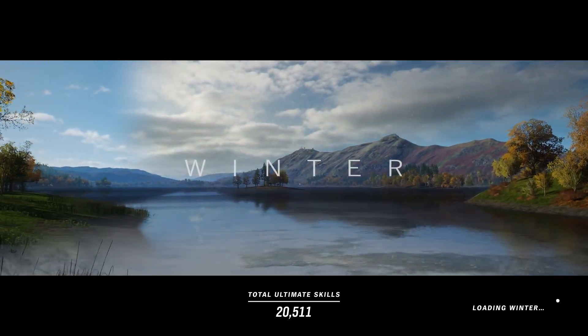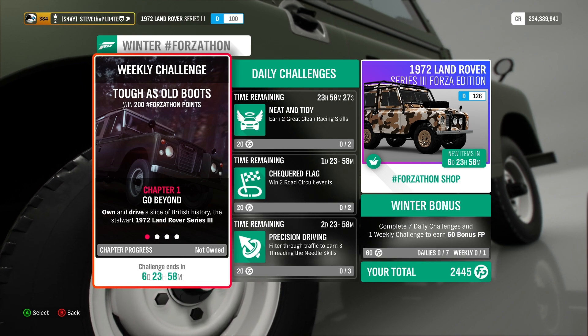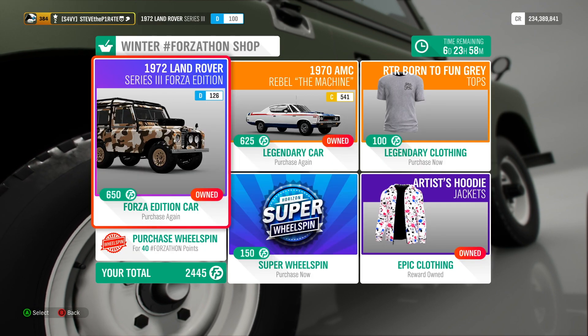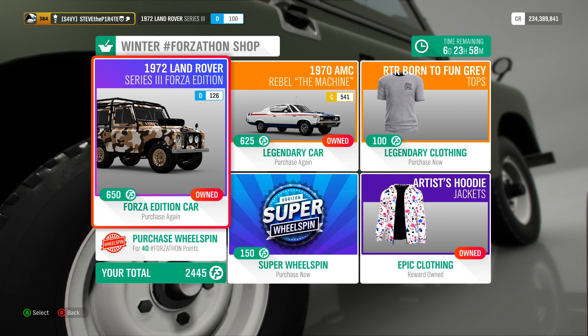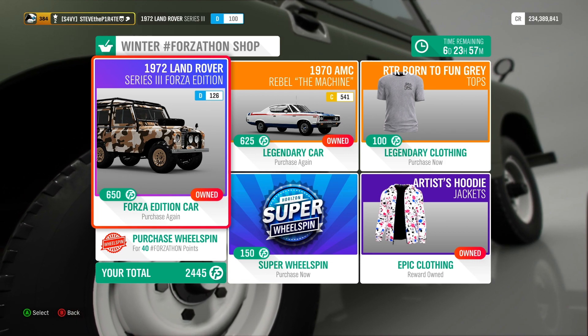Winter is here in Forza Horizon 4 and with it comes another Forzathon. But before we jump into the challenges, let's take a look at what's available in this week's Forzathon shop. We have the 1972 Land Rover Series 3 Forza Edition for 650 Forzathon points.